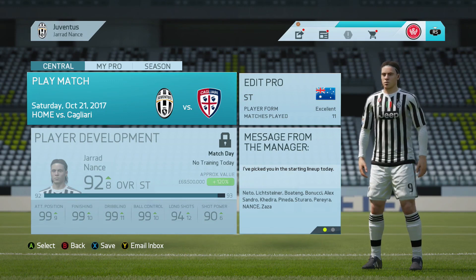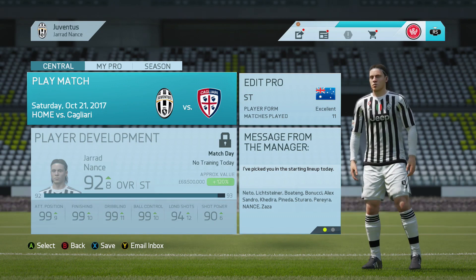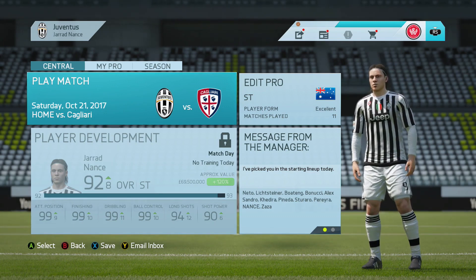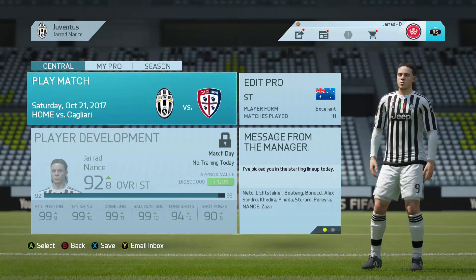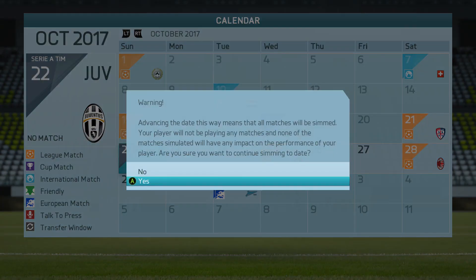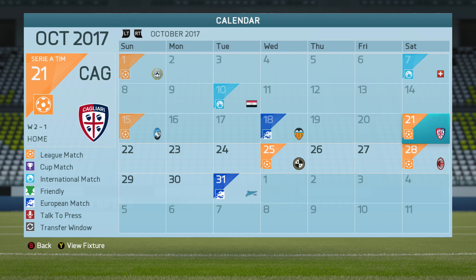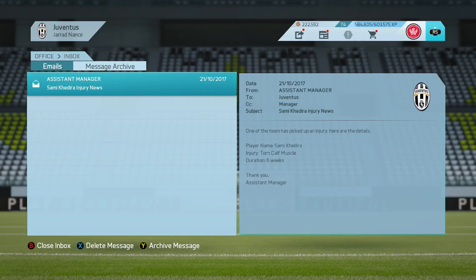They've picked me to play against Cagliari, three days after that Valencia game when I was almost out of stamina. No way I'm playing in that — I'm simulating it for sure. How'd we go? 2-1 win. Good. But Sami Khadira has suffered a torn calf muscle injury — six weeks on the sidelines. Not a good sign because he's been one of our best players this season.